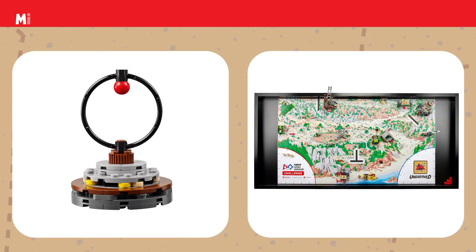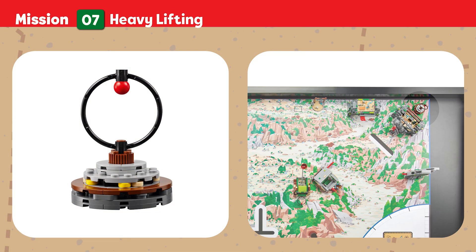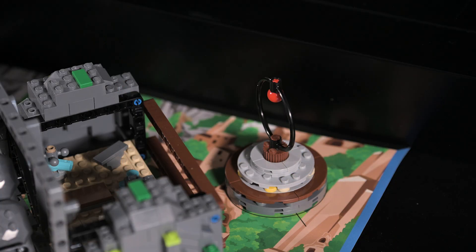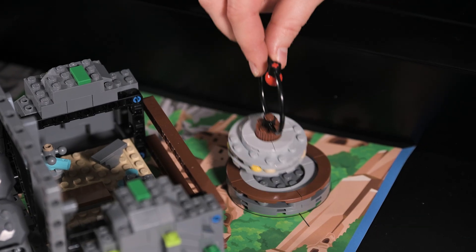Mission Seven: Heavy Lifting. This millstone enabled people to process grain and gives insight into their daily lives. Due to its size, moving this artifact could prove to be a challenge. Points are scored if the millstone is not touching its base.